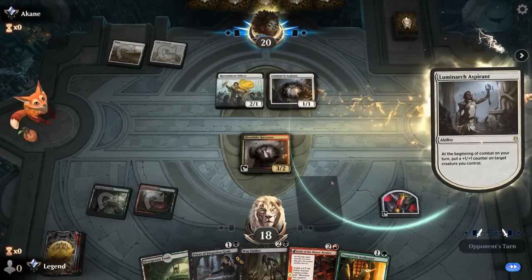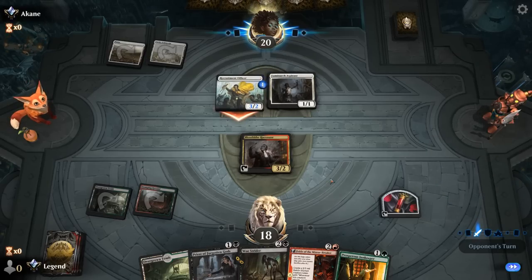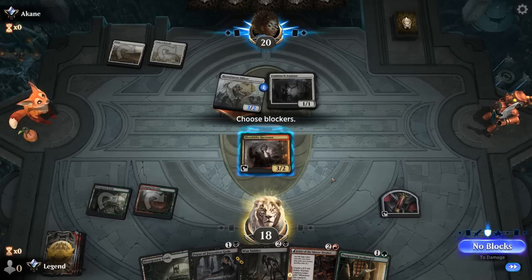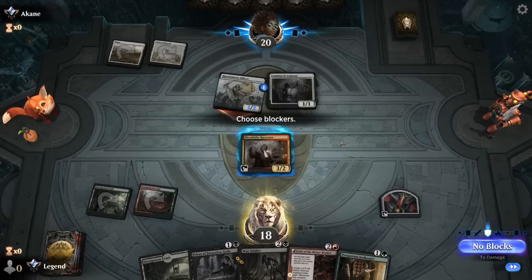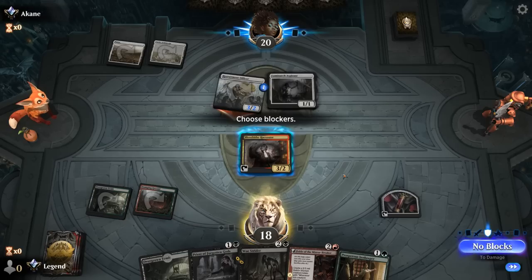It's going to be an Aspirant instead, so we can still take that out. Could also trade for the Officer, which is also reasonable, then next turn play our Fable. Aspirant can grow up to a 2/2, or we can just take 3, next turn kill Aspirant, get the Fable going, and then we'll be at 13 about to take 3 down to 10. I think we trade.